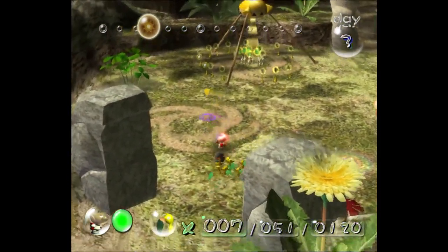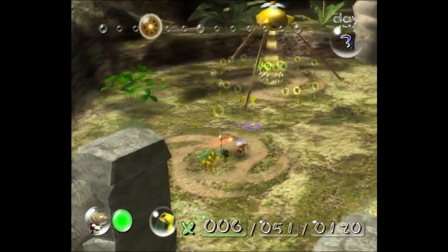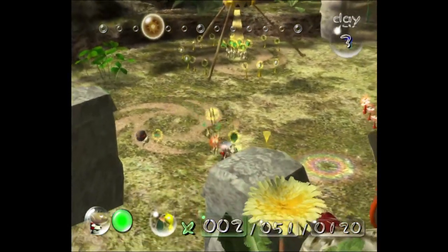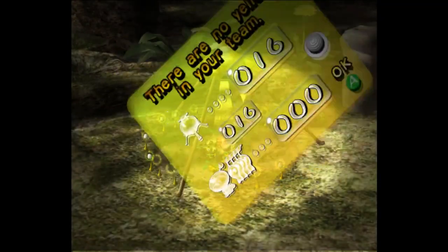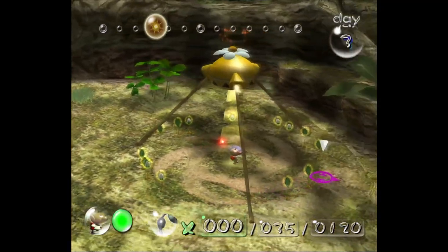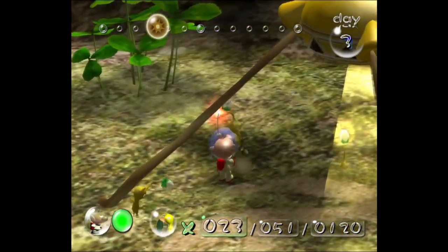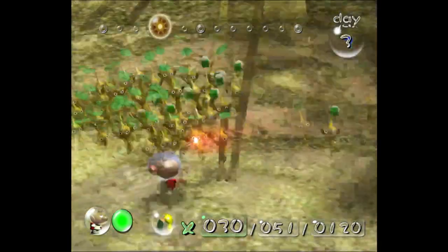I want to get rid of this bomb — come on, they're supposed to separate. There we go. Actually wait, there's a yellow one up there, I want that. These little bulb Pikmin are just the intermediate stage between leaf and flower.